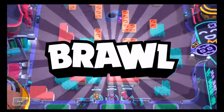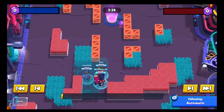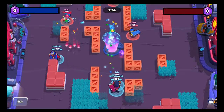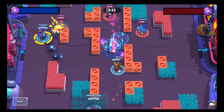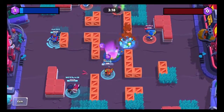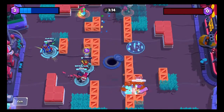Game number three for Gem Grab and we've got another Penny on our team — not the same Penny, but Pennies seemed to work out last time. You can get a lot of value if they all clump up and you're shooting straight down the lane. There's no thrower, so that's a good thing too, because Dynamite can really just wreck Brock if he's behind those walls.